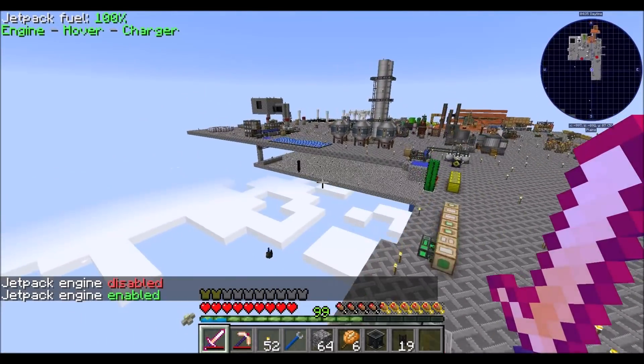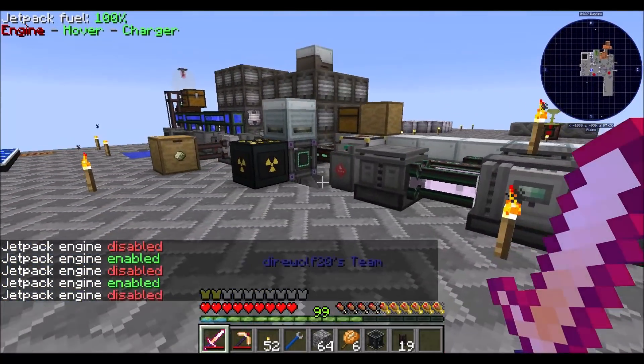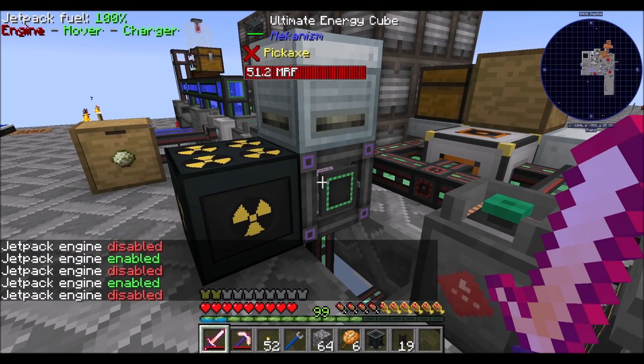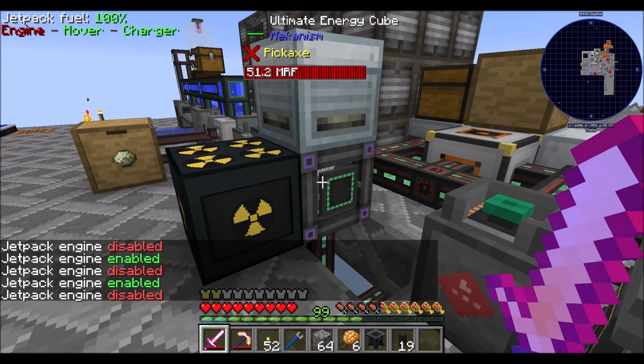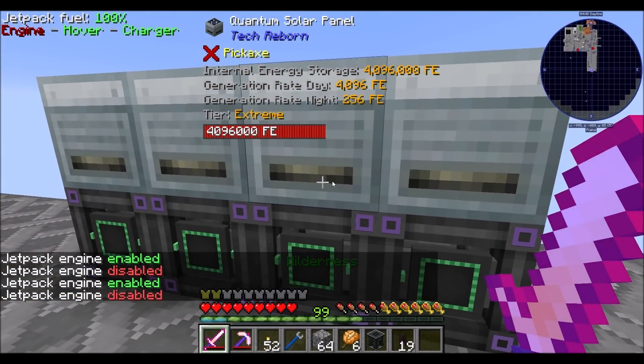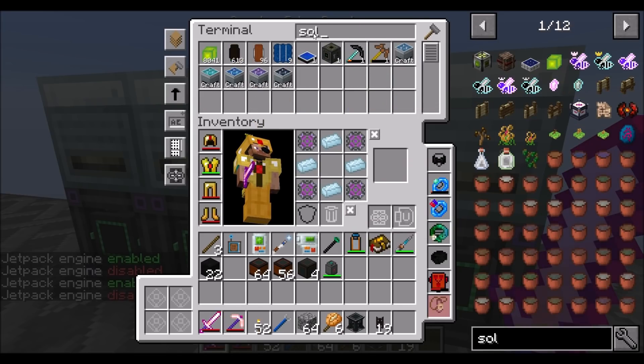In doing research around how that all works, I quickly found out that we need a lot of power — roughly 160-ish million RF total. These cubes can each store about 50 million RF, and I didn't want to tap into my main power source to get that power. So what I did — and this was surprisingly cheap to make — is make some solar panels.